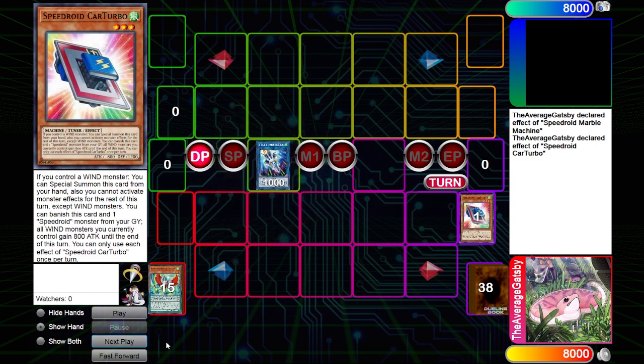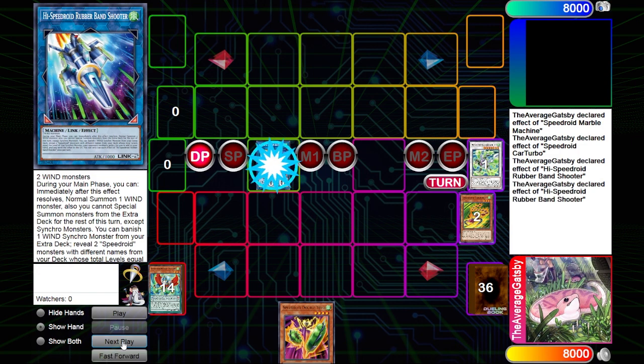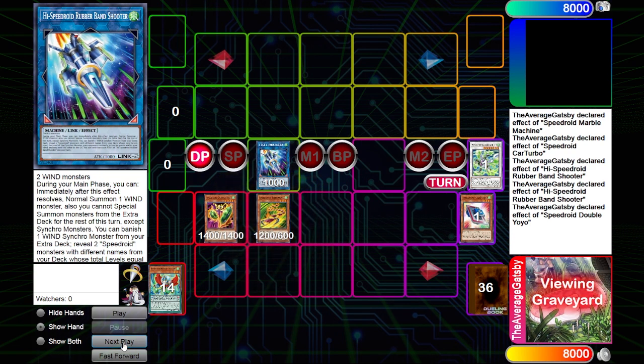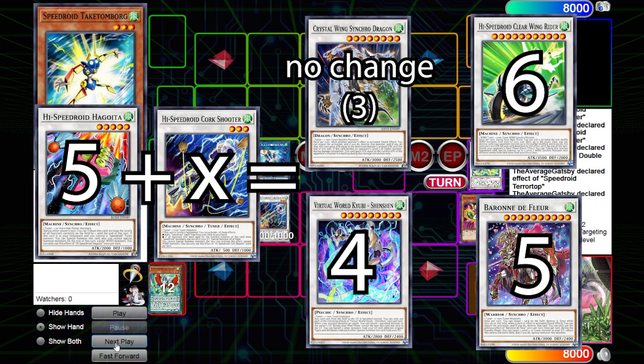With the special summon of Car Turbo and Marble Machine, we can link summon into the deck's biggest hand trap bait: High Speedroid Rubber Band Shooter. Shooter has two effects — the first allows us to banish a wind attribute synchro monster, select two Speedroid monsters from the deck whose levels total the banished synchro monster's level, and then randomly add one to the hand. Sometimes banishing a level six is valid, but most of the time you'll be banishing a level seven and selecting Speedroid Double Yoyo and either Teratop or Ultra Hound. For the sake of showing an optimal line, I'll show what happens when Double Yoyo gets added to hand. Using Shooter's second effect, I'll conduct a second normal summon of a wind monster, which locks me into summoning synchro monsters from the extra deck. On normal summon, Double Yoyo's effect activates to special summon the Teratop from the grave, allowing us to go into the previously showcased line — searching and special summoning Takatanborg, going into Dice, doing a quick Cork shuffle, and ending on a position where we can level modulate Corkshooter to access just about any tool we need.